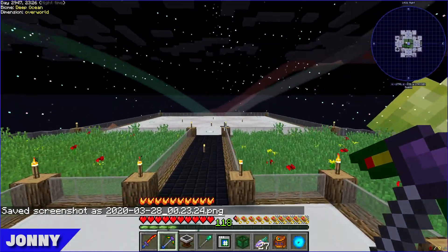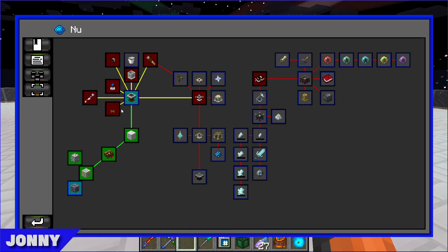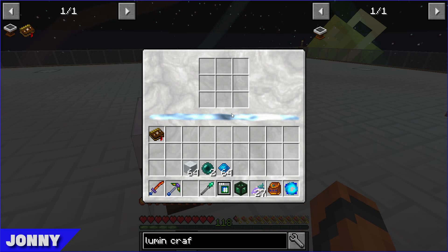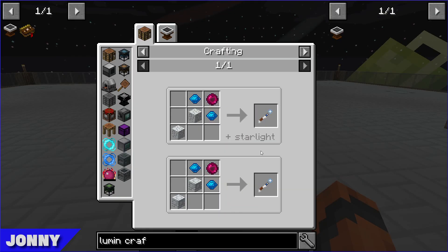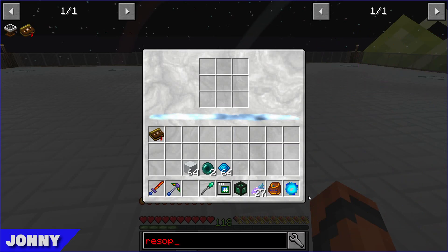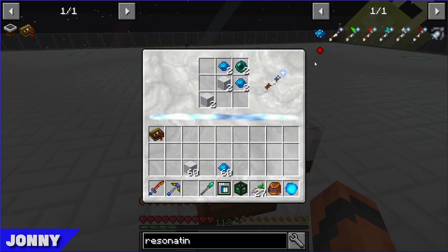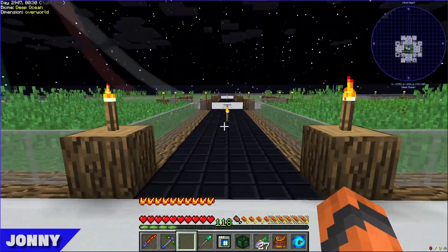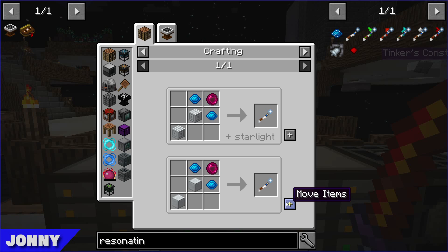Next they want to make the Resonating Wand. When crafting in the Luminous Crafting Table you put items in like a normal table but then right-click with the Resonating Wand. Lawrence makes two, one each. Since you need the wand to craft it at the luminous table, you make the first one in a regular crafting table.